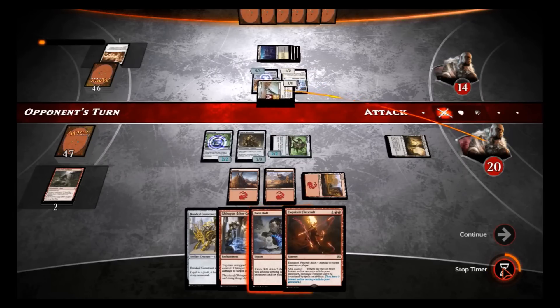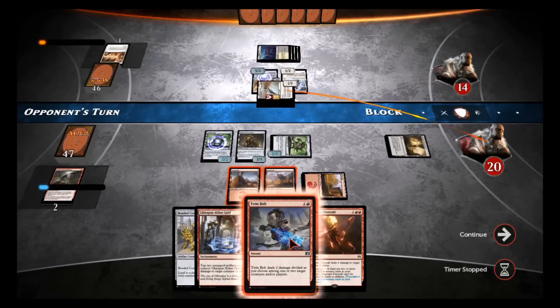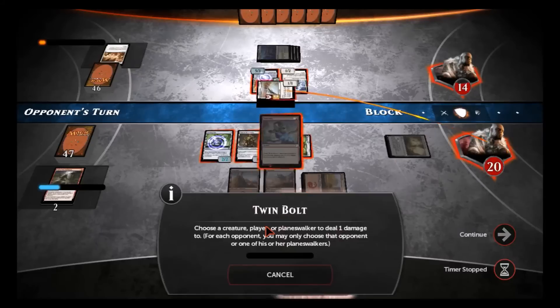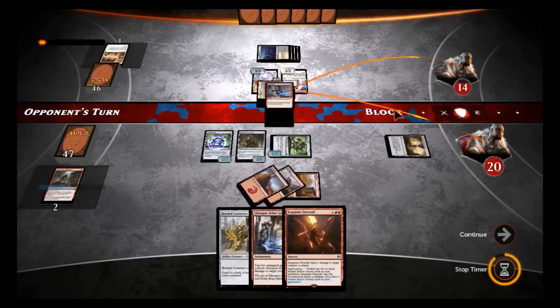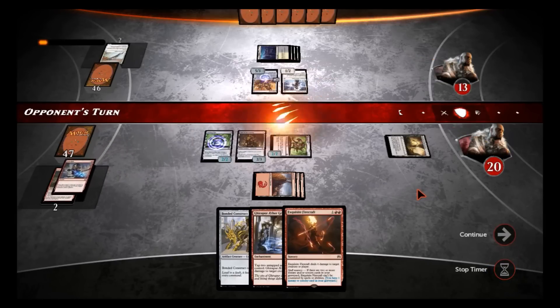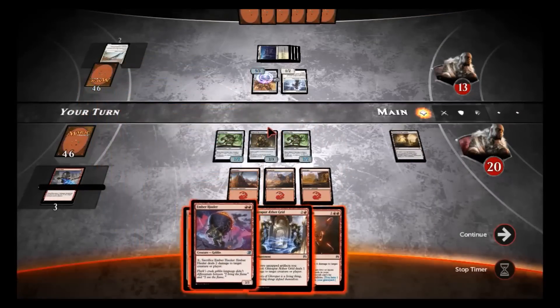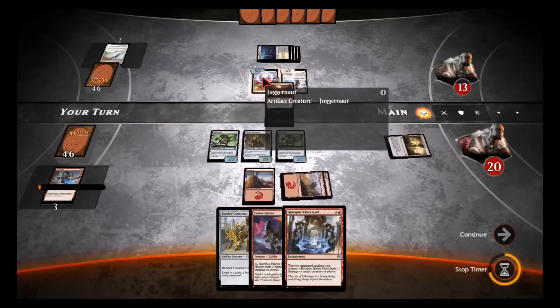He's gonna hit me with that for two. I think I want to Twinbolt that now — I'll Twinbolt that and then on my turn I'll Exquisite Firecraft the other guy. We'll Twinbolt, ping this guy and one to his face. Then on our turn we can destroy that guy. Oh, we got an Ember Hauler here. We're gonna Exquisite Firecraft — we don't want that Juggernaut around.